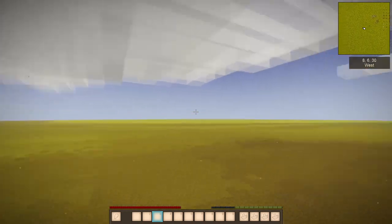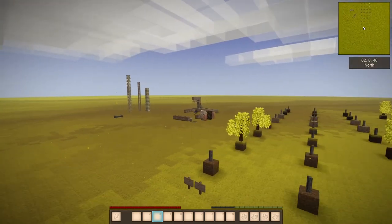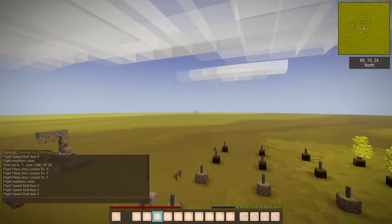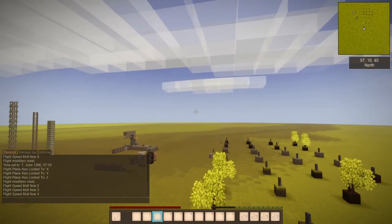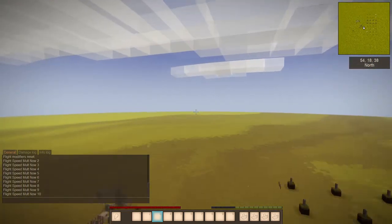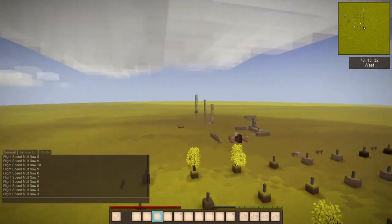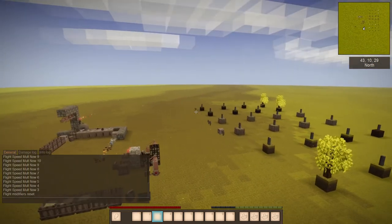Now that we know how to lock the flight plane, let's talk about how to increase speed. If I press the Page Up key you can see my speed picks up greatly. In the window you'll see I have a flight speed multiplier — I can set it to 4, or increase it even more, say up to 10. Now we're really flying. To decrease it, just hit Page Down and lower it back to whatever speed you want. Any time you need to reset the Angel Belt settings, press the Home key and the flight modifiers reset back to their original state.